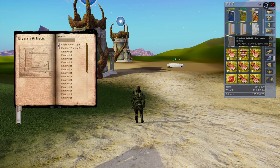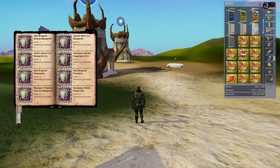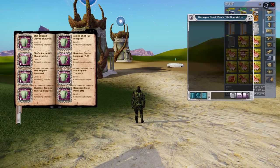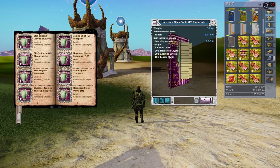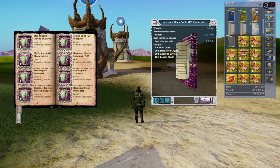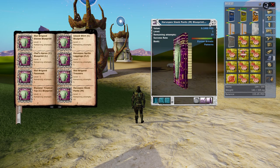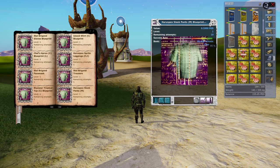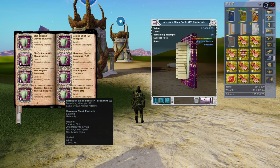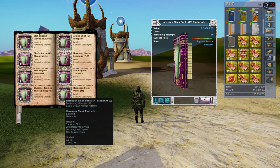Let's take a look in my Elysian Artistic Patterns book, which you will want to pick up. Here are the Haru Specs Sleek Pants. I want to show you the requirements for this, because first of all, these are rare — this is the only blueprint you're going to get for these. For this mission, you can buy them on the auction house after completing it, but this is not a repeatable mission, which is too bad. I would urge the Next Island developers to make this repeatable because the price on these is going to be outrageous given how difficult they are to make.